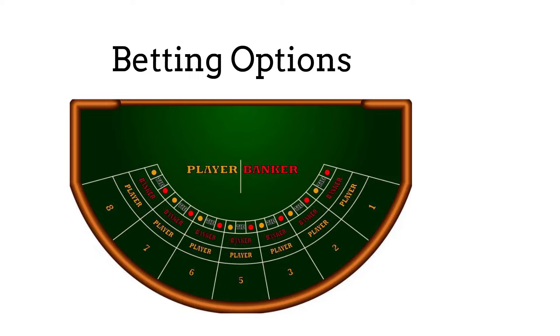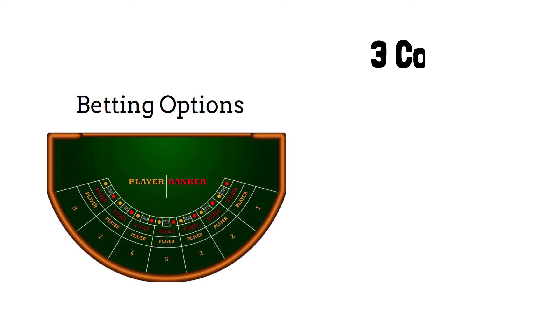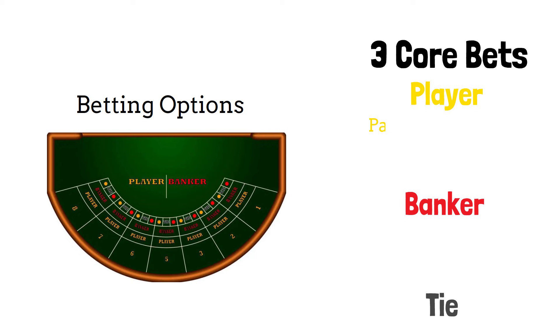Now let's have a look at the betting options available and how much you can expect to win. There are only three bets available in the original game of Baccarat. Some casinos might offer side bets, but we'll just focus on the three core bets: the player, the banker, and the tie. The player bet pays even money and, when considering the tie, this bet will win roughly 49% of the time. With this in mind, the house edge is around 1.24%. If you're unsure what I mean by the house edge, I've made a dedicated video to that topic, which I'll link in the description.